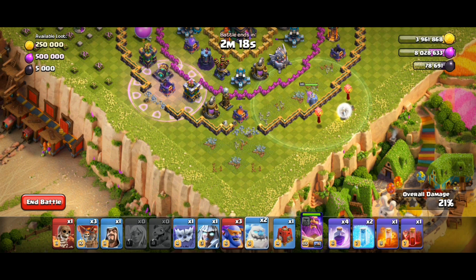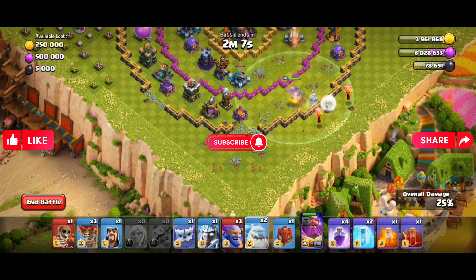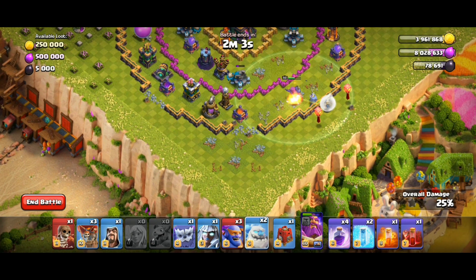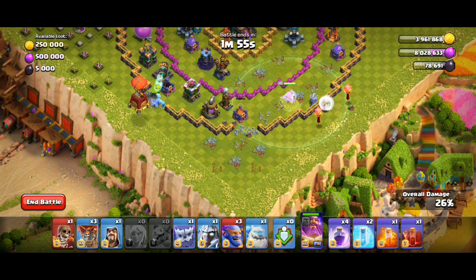Then wait until the Grand Warden destroys the scattershot. Once that scattershot goes down, deploy a skull and siege barracks to the left. On the right side, deploy the ice golem first.